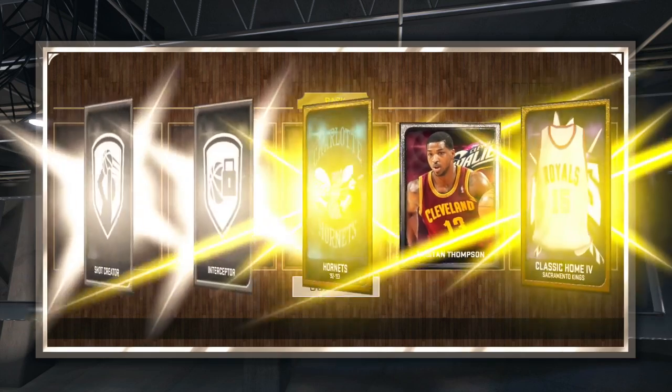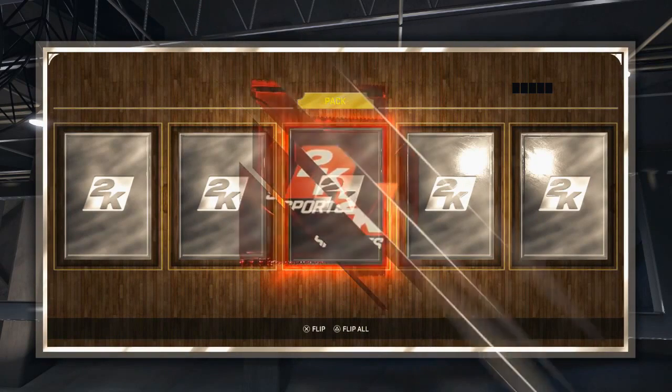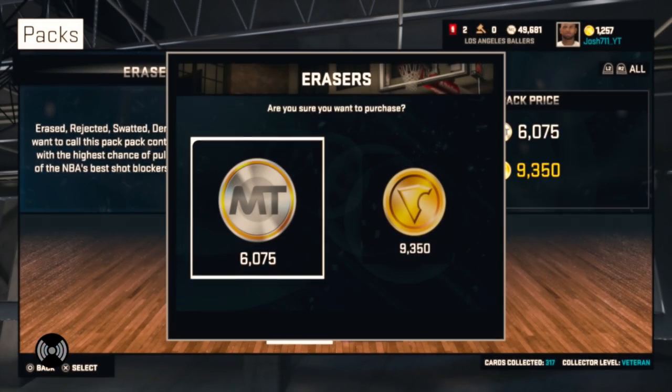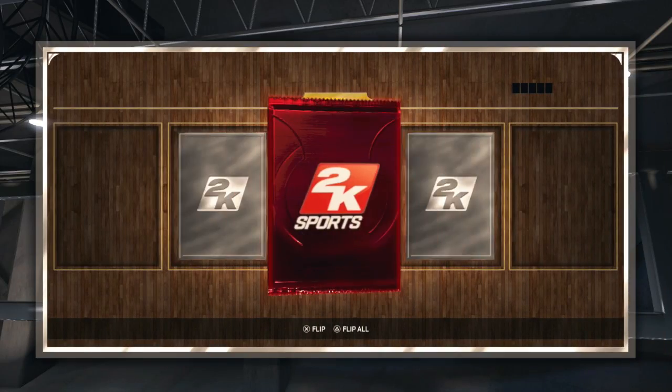We get Jared Jack in that pack right there, but right here in our next pack we get a bunch of golds and I'm getting Tristan Thompson. Now in our very next pack we open it up, we get a ruby right down the middle — first ruby of the day. These are Ruby Eraser packs; this footage is from a little while ago. We ended up pulling Alonzo Mourning — he might be a troll, but at least we pulled a ruby.